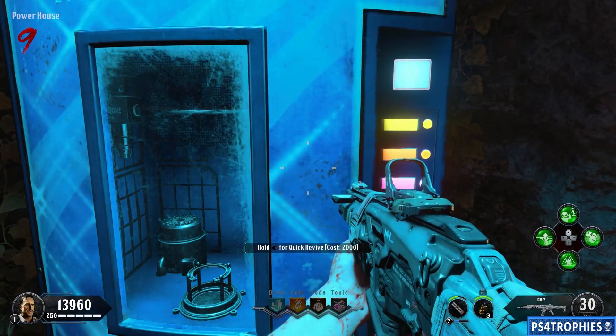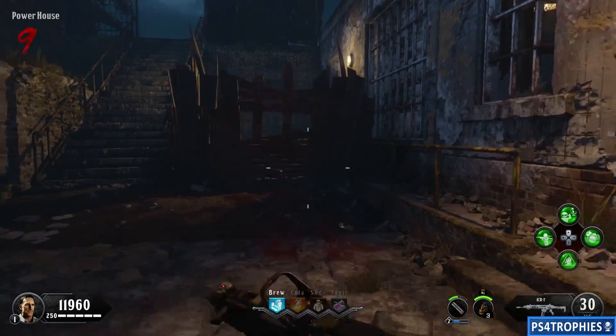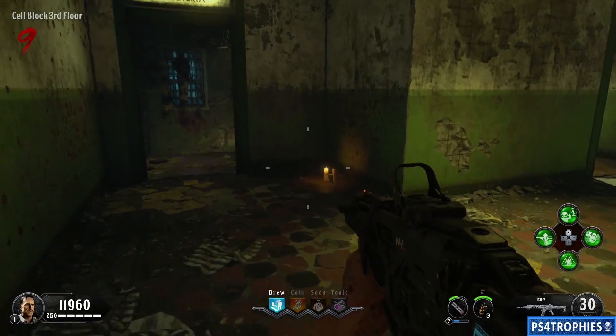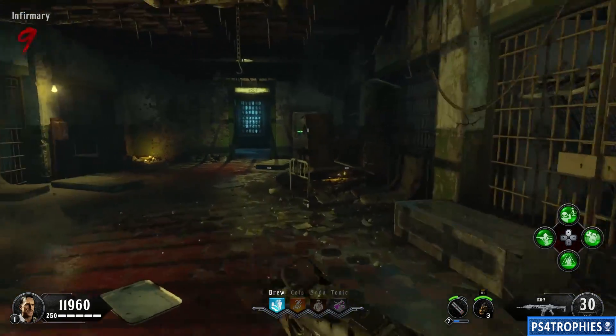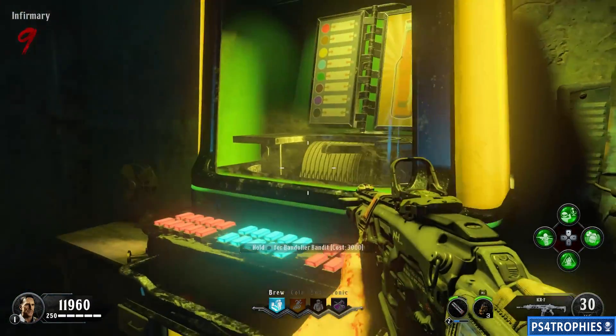With the monkey bombs equipped, go and purchase all of the perks. Remember, you need all four active at the same time. The first perk machine is right outside the powerhouse. Then go up through the third floor of the cell block, into the infirmary, and head to the back to find the second perk machine. Remember: PhD Slider must be in the fourth slot with all four perks active in order to get this trophy.